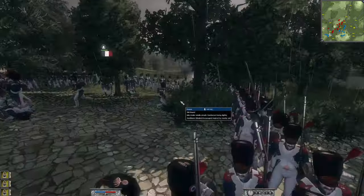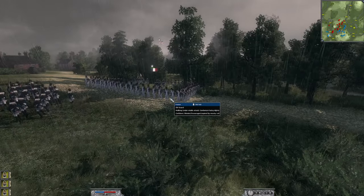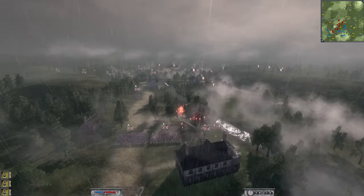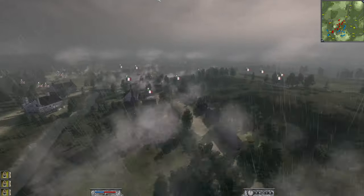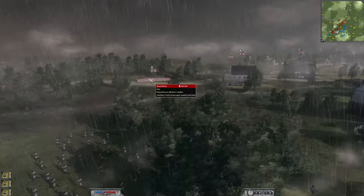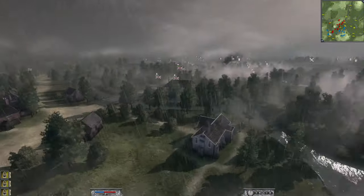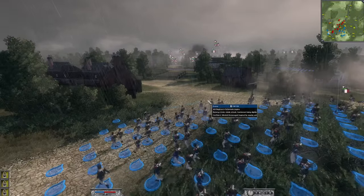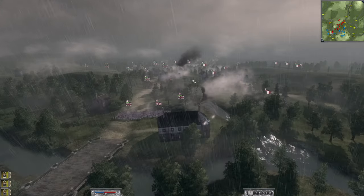I had some issues with my light troops in this battle. They weren't firing even though they were definitely in range of that foot. We're going to see the same issue here as well - the 6th Régiment d'Infanterie Légère is not going to fire unless I actually manually specifically target them, even though they were on fire-at-will. It's a very, very weird series of events.